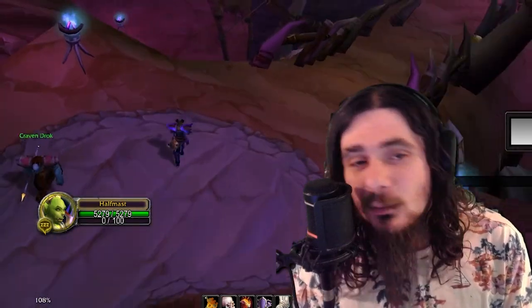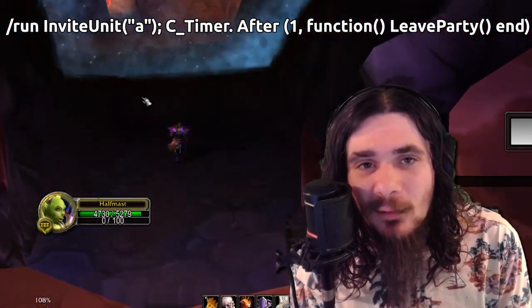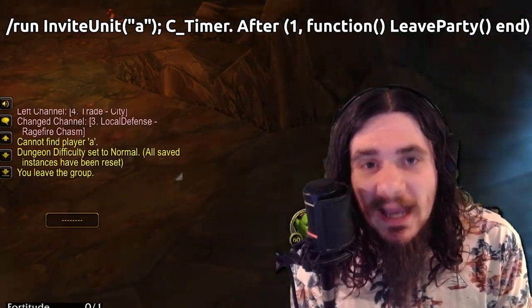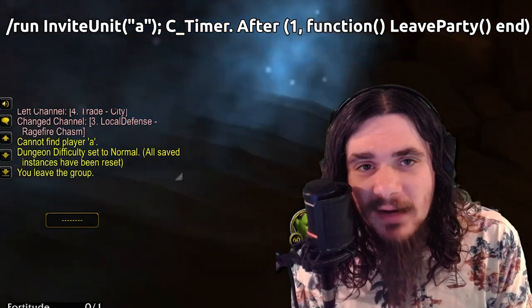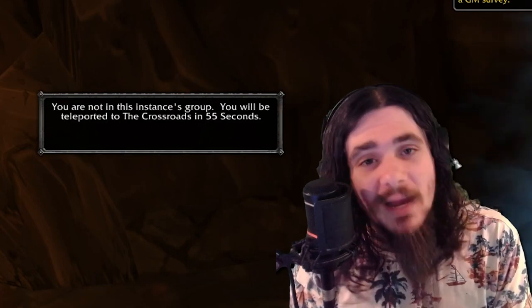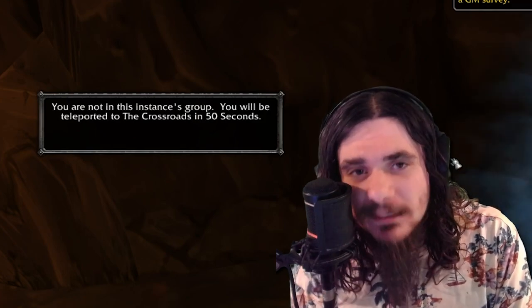If you go into RFC, Stockades, or any dungeon, you can budget Hearth using a command — I'm going to put the macro on the screen now. Also keep in mind, you can do the same thing by inviting yourself to anybody's party, even if they don't accept the invite. The server will be delayed in rejecting the invite, so you can leave their party while the server is still processing it. The macro does the same thing — you could just find somebody in Molten Core, for example, invite them, and the server won't update for a couple of seconds so you can leave their party. Boom, now you're budget Hearthing and traveling back to Kargath.